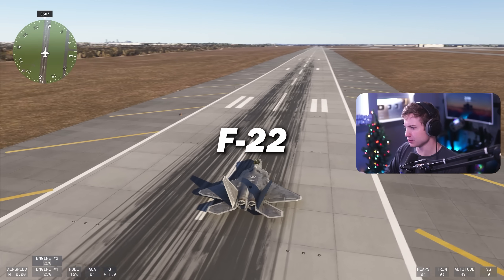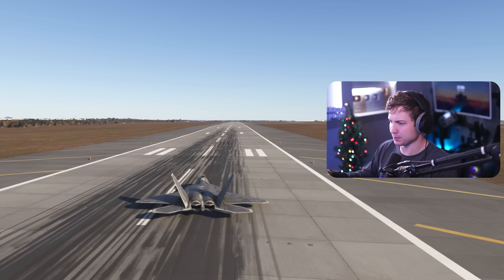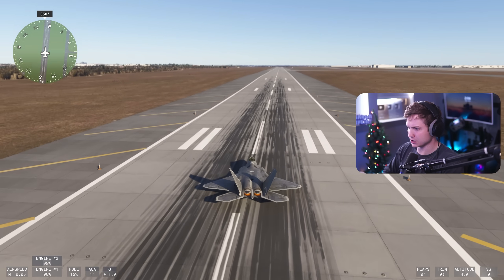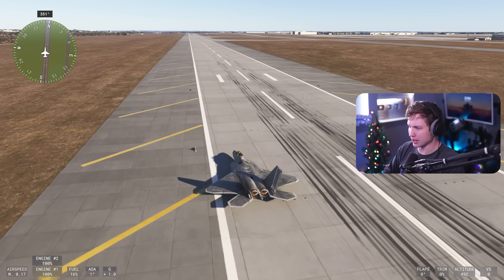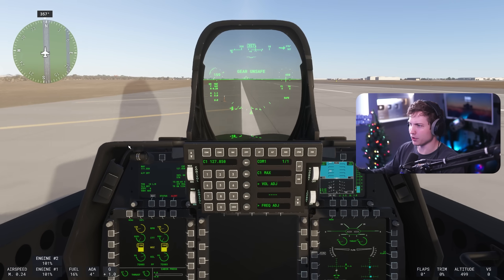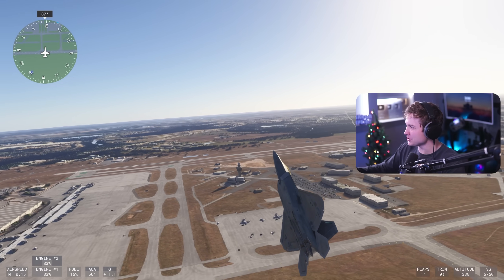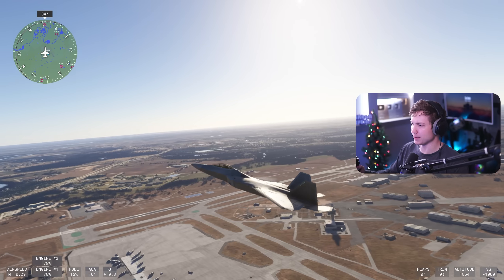Next up, the F-22. I was a little surprised the F-18 couldn't do it — the AOA issue. Because the F-22 does have thrust vectoring, although I'm not sure how the physics for thrust vectoring work in the sim. A lot of right rudder — whoa, we're going to take off already! No way. F-22 has absolutely no issue. That was actually pretty cool. Let's do a Cobra for good measure.